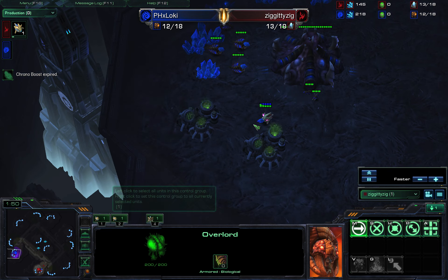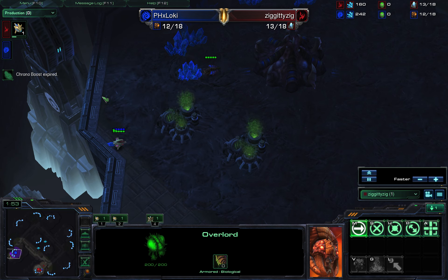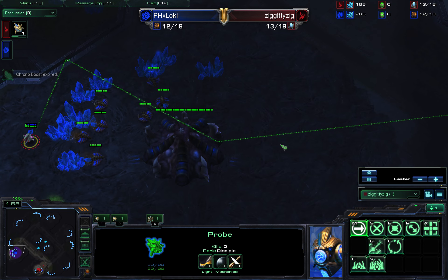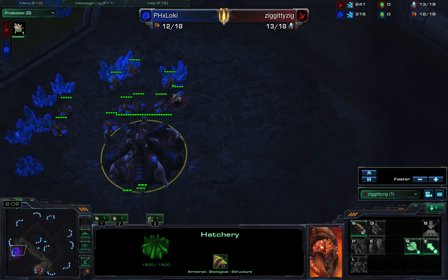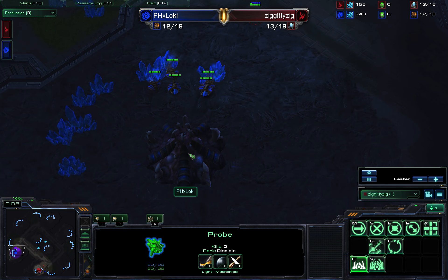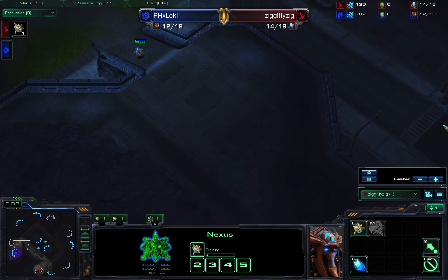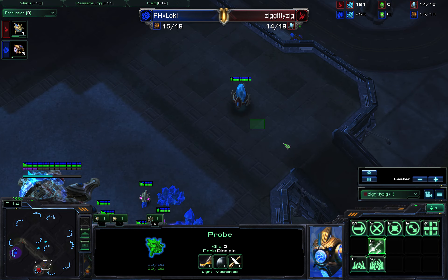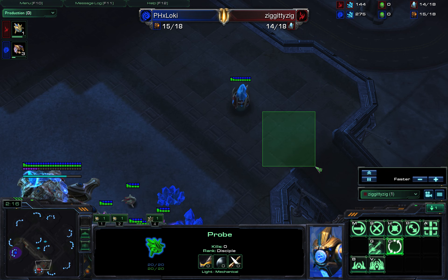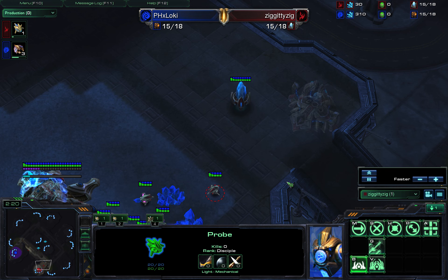Maybe it works better if you're on E, but we'll see. So I get my little proby-scouty in, and I don't scout any gas just yet, which is odd. I've decided — and I've been learning this — that I'm probably going after the gateway is up. It's probably the best way to go, and I should be getting gateway very, very soon.